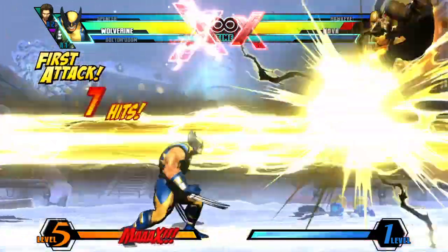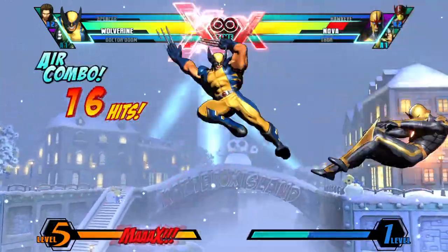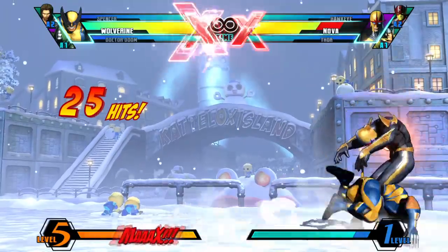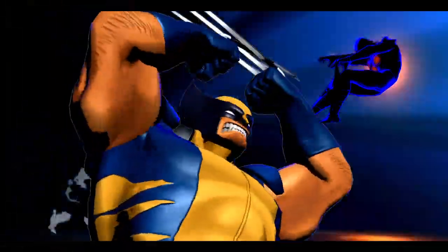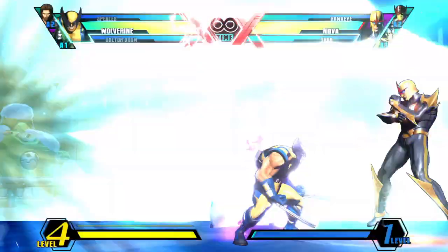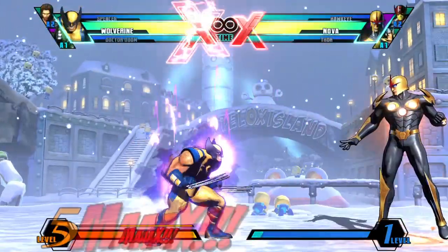In case you get the hit, you can get a full combo for free, and in case your opponent blocks, you still have the turn for yourself. If you're out of assists already, you can always go for the Berserker Charge Super, which will allow you to continue the combo or make yourself safe in case it whiffs or your opponent blocks it. Just remember you're going to have to spend a bar to do that.